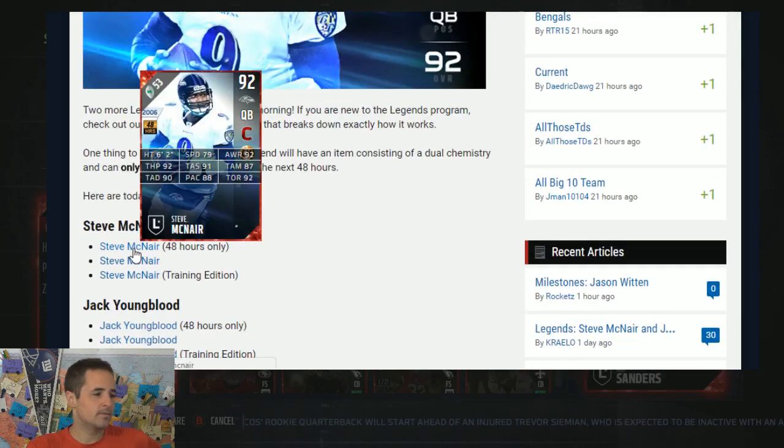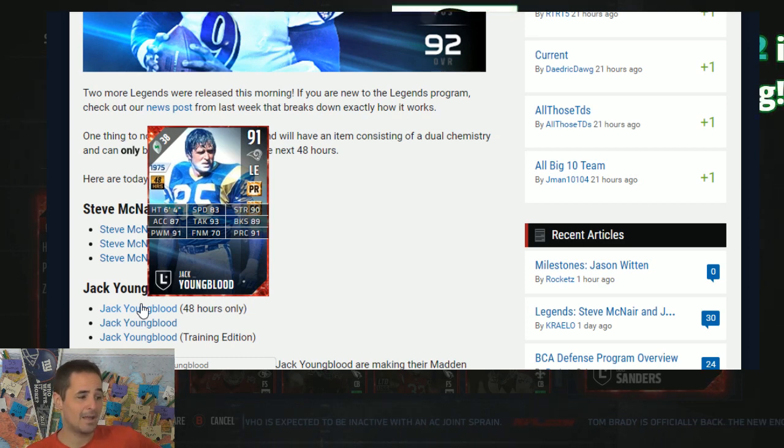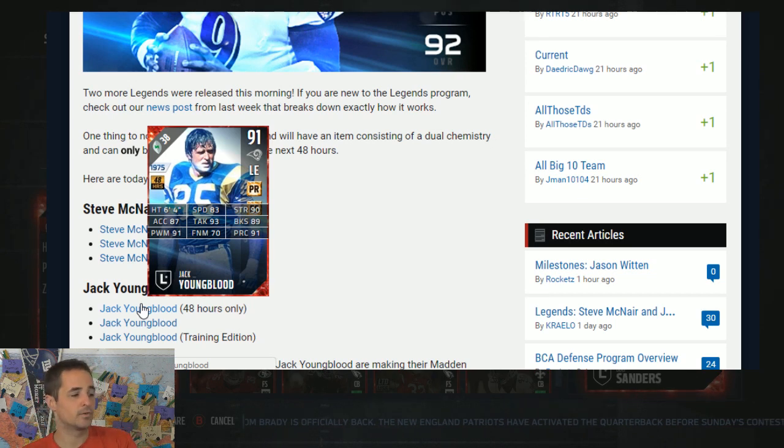We also had legends this weekend. You got Steve McNair and Jack Youngblood. Youngblood's obviously a new legend. Left end, 91 power move, 90 strength, 89 block shed. Look at the Muhammad Wilkerson and the Cameron Hayward that just came out. He has more speed and more acceleration than those two guys, but he doesn't have the finesse move. He's more of a power move guy. 90 play rec across the board. You take a look at the Wilkerson, you take a look at the Youngblood, and see who's going to play the best for you.